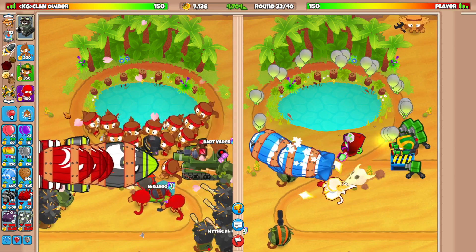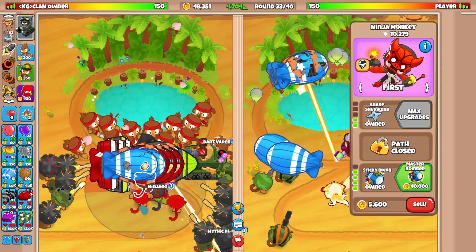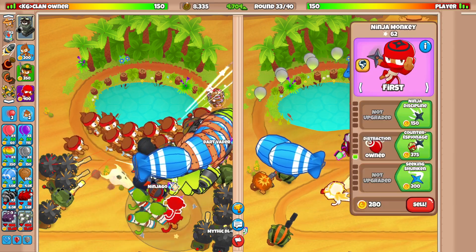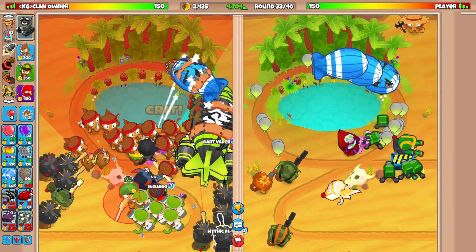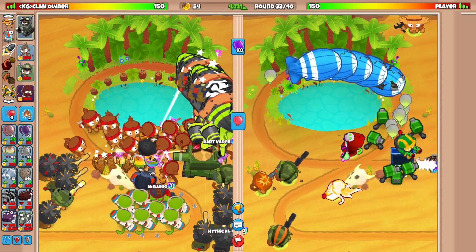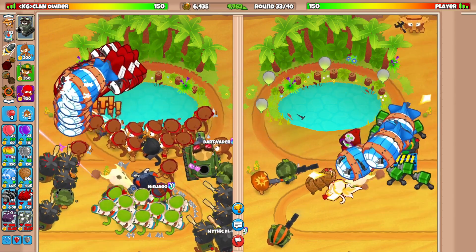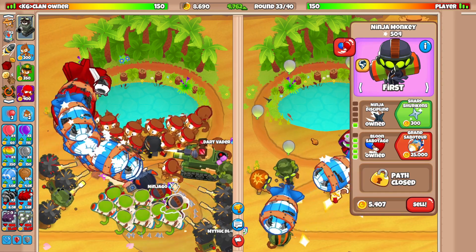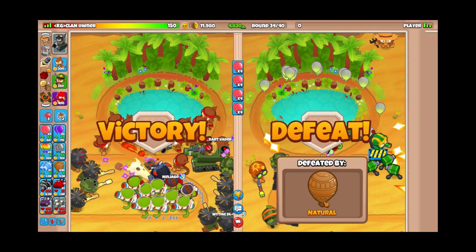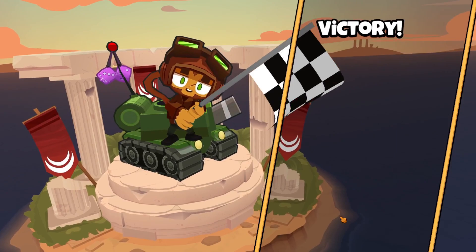Is he going to go all out on me? I think he is! I'll use the ability once again. I'm going to sell everything and go for the Monkey Bomber. He's using the ball of light ability from Adora — makes sense. Building more Shinobis up to x10. I don't think we can afford the Super Monkey Fan Club, but I think we're going to defend this 100%. I'll use the Sabo ability — and he died to the AI!